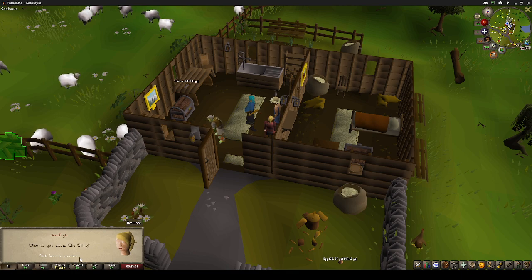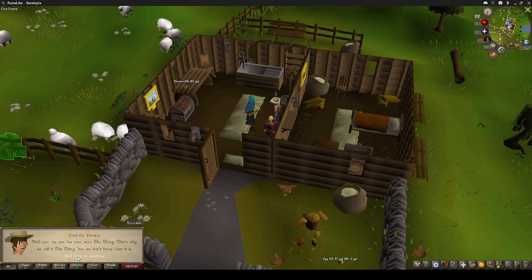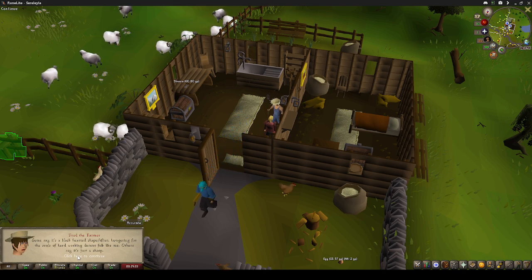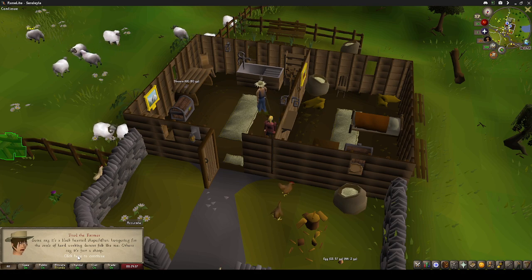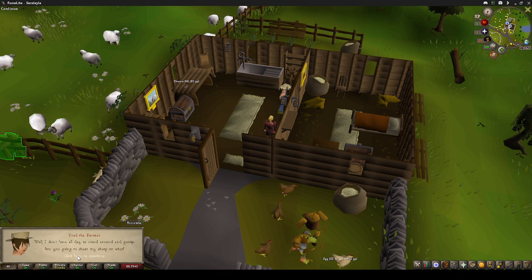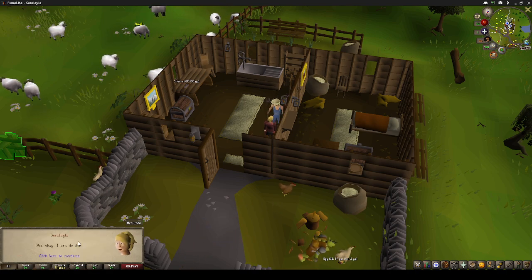'Of course, there's a small matter of the thing.' What do you mean, the thing? 'Well, no one has ever seen the thing - that's why we call it the thing, because we don't know what it is.' I just leveled up, got my social skills up. 'Some say it's a black-hearted shapeshifter hungry for the souls of hard-working decent folk like me. Others say it's just a sheep. Well, I don't have all day to stand around and gossip - are you going to shear my sheep or what?' Wow, this guy's pretty rude.